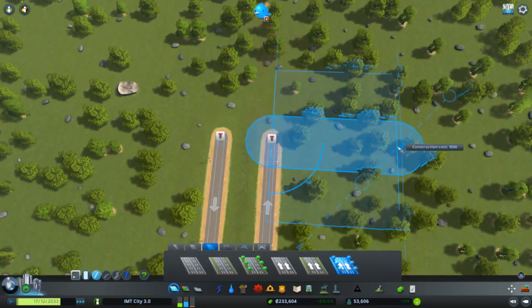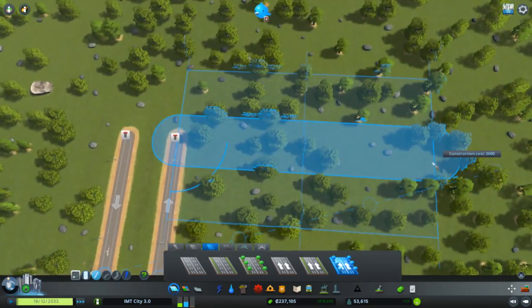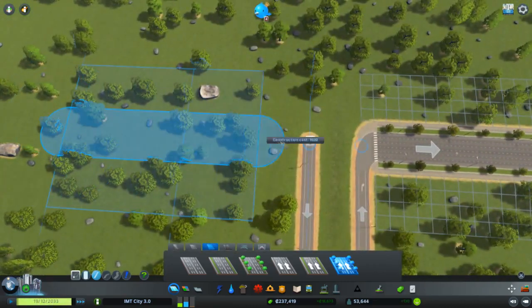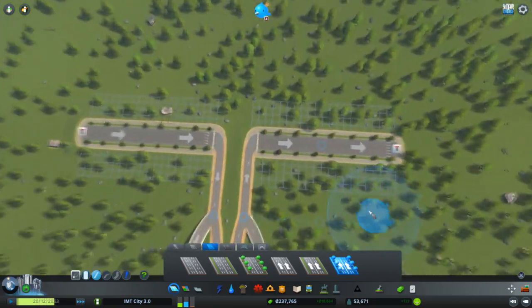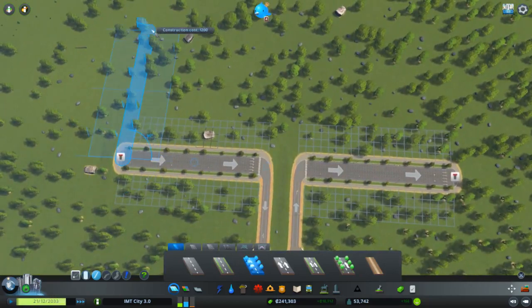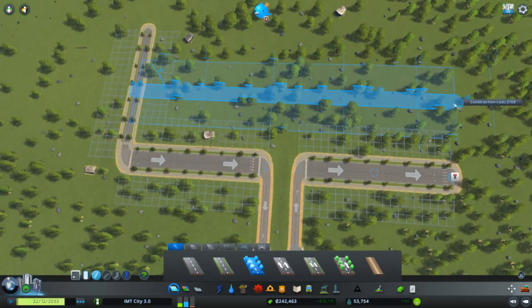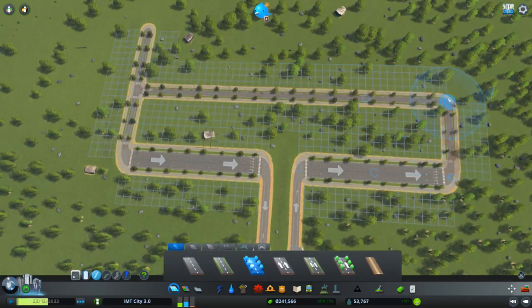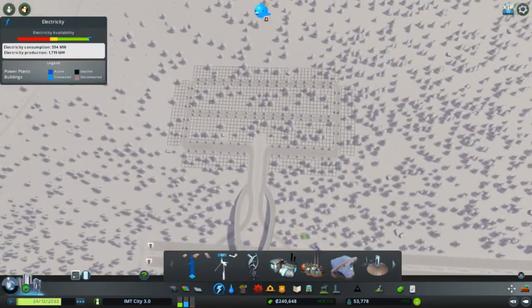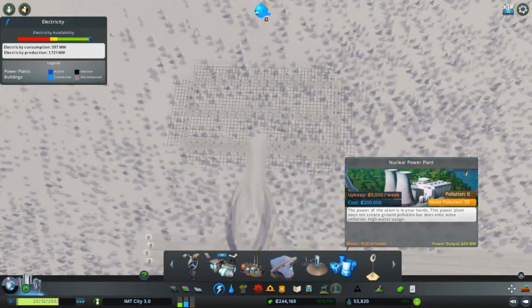Let me give them a nice road, just thinking about the stuff they will need. This area will also get a new power plant — let's go with a nuclear power plant, maybe.